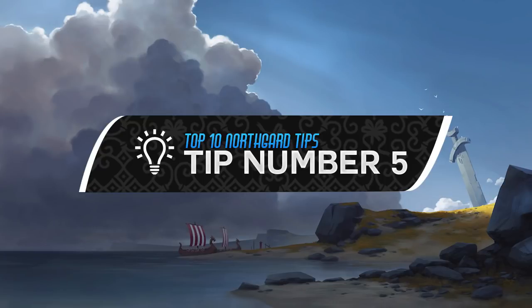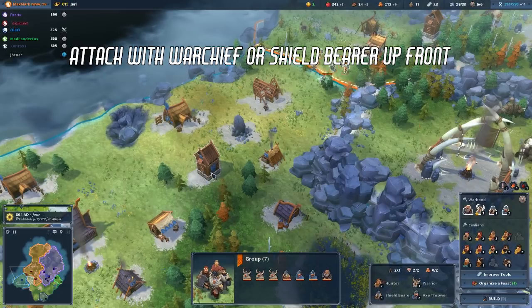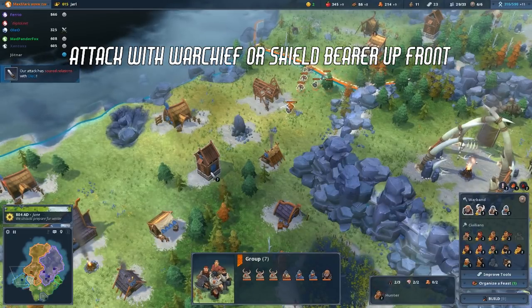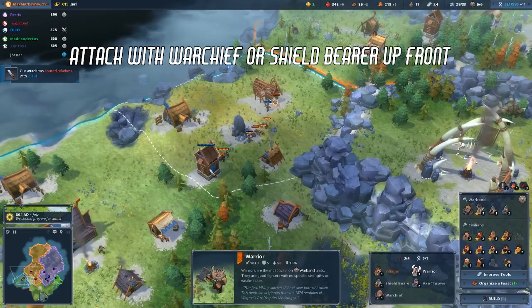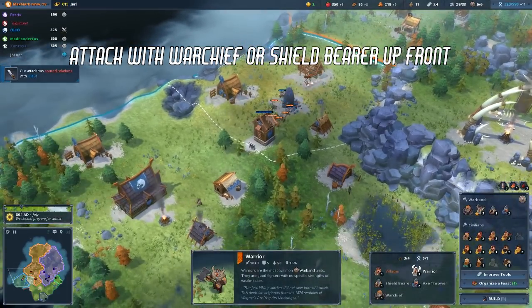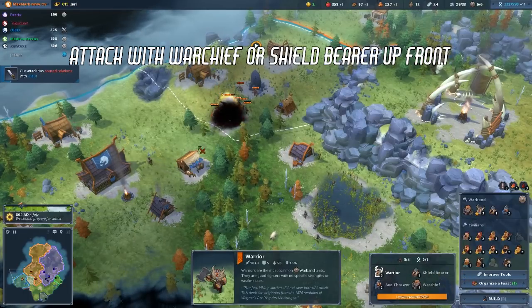Tip number 5. When attacking, get a warchief or a shield bearer up front to take the hits from the towers. They will take a lot of hits from the arrows and allow your other units, who do more damage but have less armor, to stay alive longer. Special units like the shield maiden or berserker work as well of course.